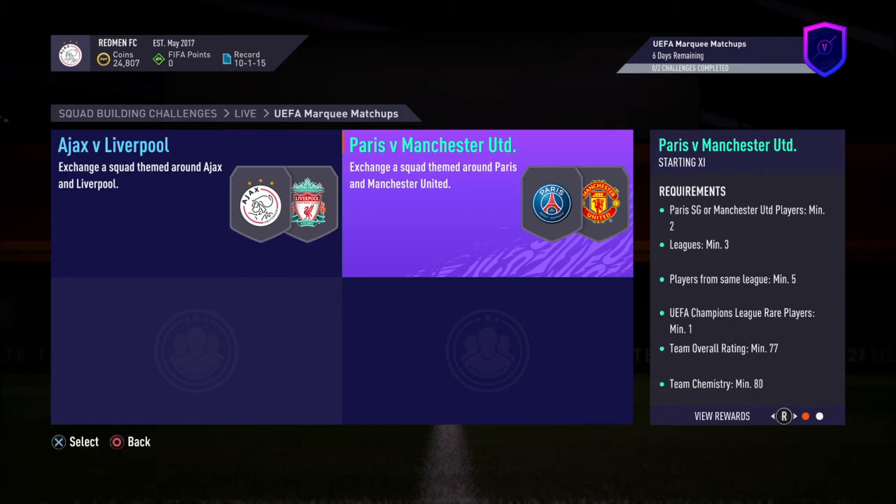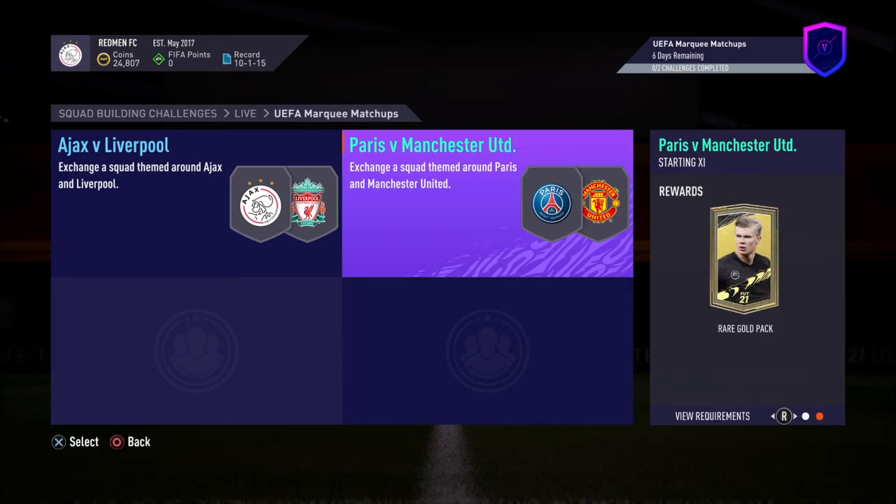For a rare gold pack, you need a 77-rated squad, 80 chemistry, two PSG United players, three leagues, players from the same league has to be more than five, and a Champions League rare player to get a rare gold pack. I think I will complete this myself, because it looks like some easy packs, and packs are very good right now.